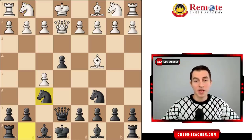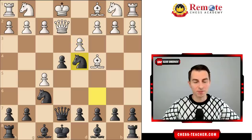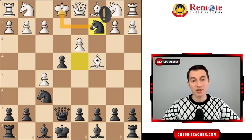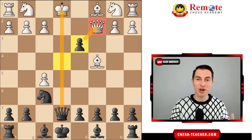Now you play knight f6, and white once again wants to develop their knight somehow. The pawn on e4 is annoying — it blocks their development — so they may wish to play pawn d3, hoping to trade the pawn out, maybe trade queens off, and finish their development. But then you go knight to d4, the queen has to go, and at this position you have a brilliant combo: knight takes c2, sacrificing the knight. White has to capture it or you win the rook with a fork. Queen takes, and now pawn takes d3 is a very unusual discovered attack where you win the opponent's queen.